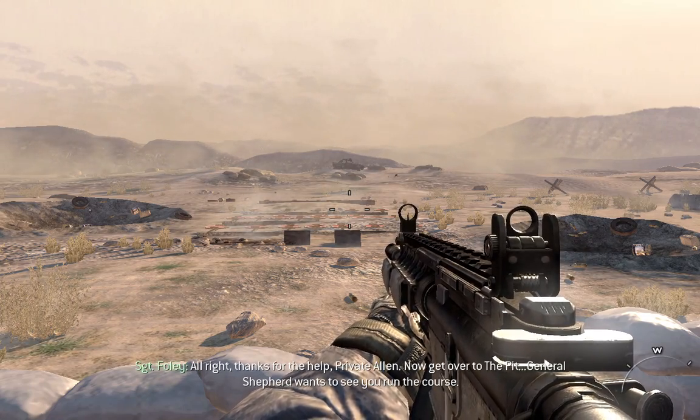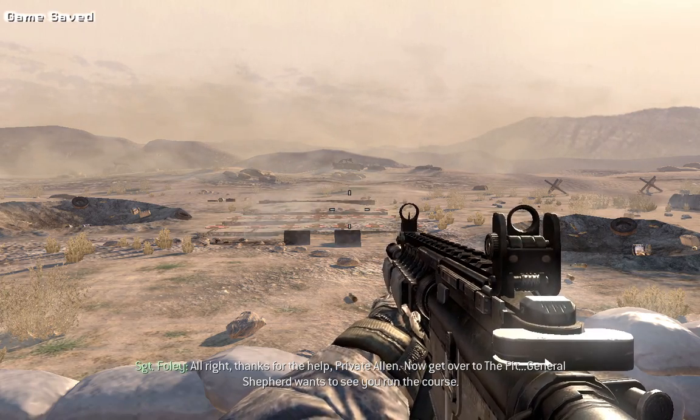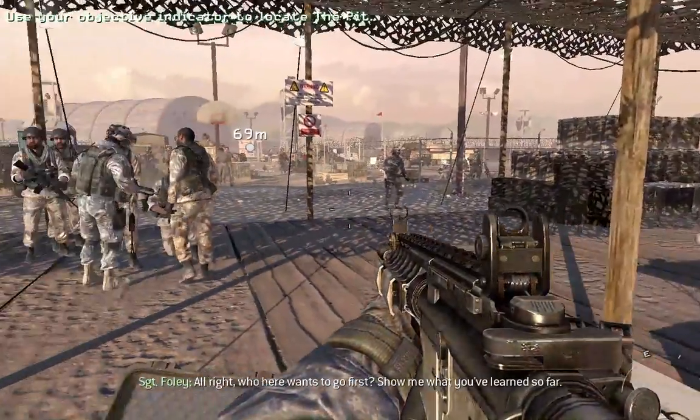All right, thanks for the help, Private Alan. Now get over to the pit — General Shepard wants to see you run the course. All right, who wants to go first? Show me what you've learned so far.